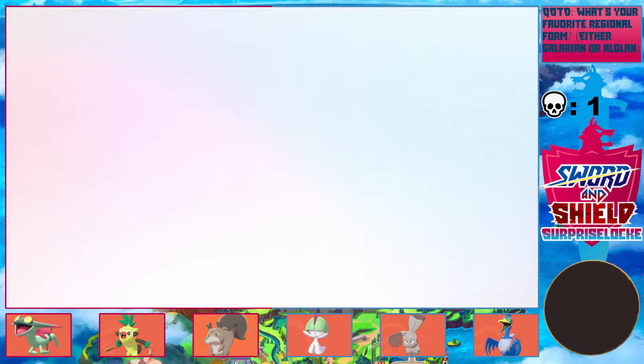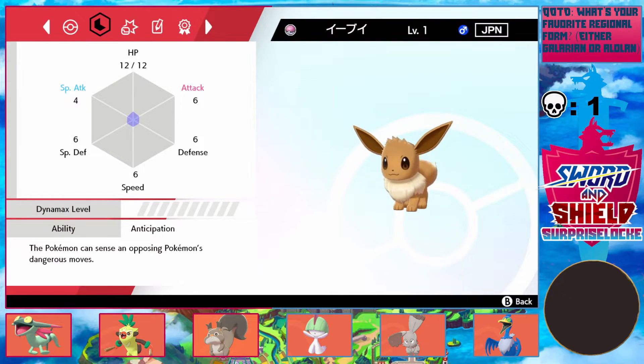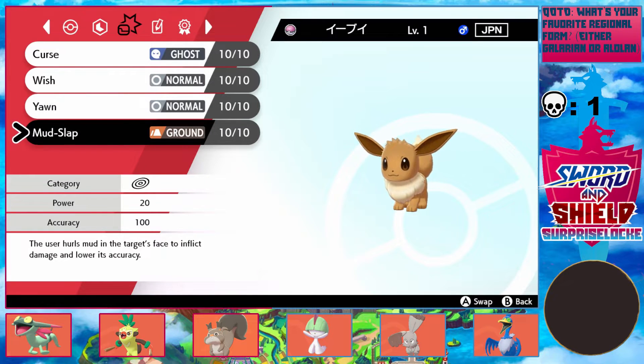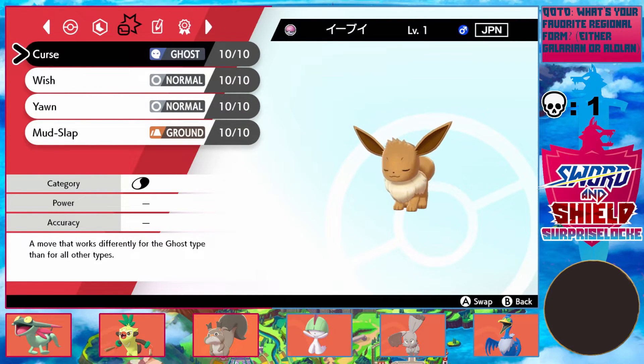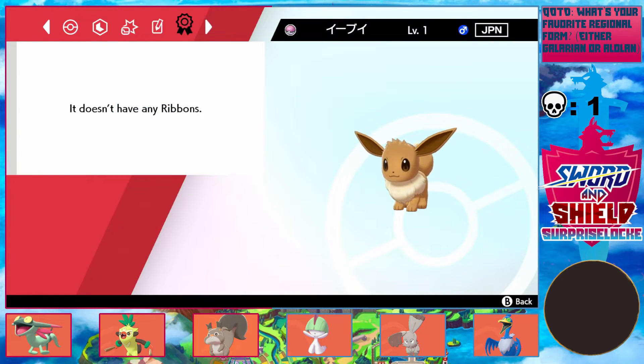I had its level at one. I got an Eevee! And I was just talking about how do I get Sylveon — oh, it's Adamant. Never mind, no Sylveon. Scratch that — it's Flareon or Leafeon. I'm probably going to go with Leafeon actually, because I like Leafeon. It has Wish, Yawn, and Curse, which is awesome. Actually, since it has Curse, I might just make it a Flareon, because Curse is a bit better on Flareon I think.